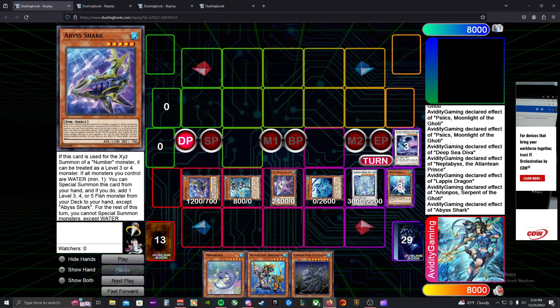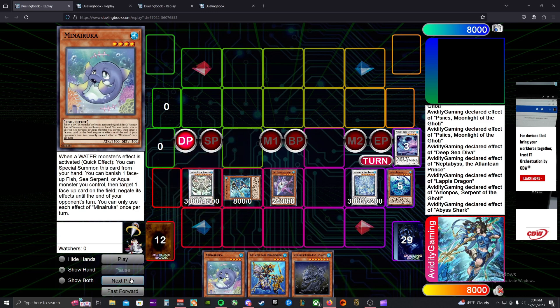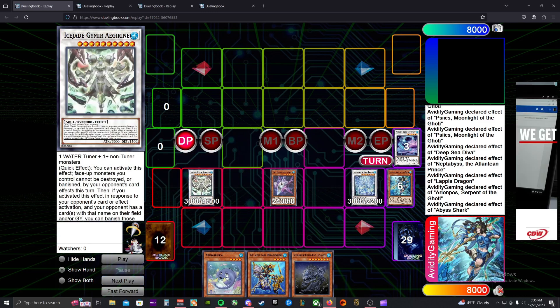We banish the synchro itself and add Abyss Shark for further extending. Abyss Shark specials out, and on resolution we add Ruka as another extender in case we get interrupted. Then we synchro Abyss Shark and Lapis Dragon into Ice Jade at level 10 — we want Ice Jade here because it'll be used for a link summon later. The cool thing about Ice Jade is that even after using it for link combos, it's still a live interruption: once your opponent banishes a card by any means, Ice Jade can special something back and you can use its quick effect to banish.